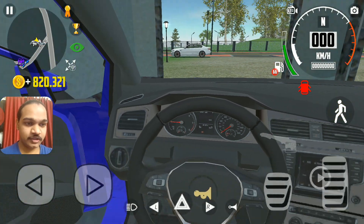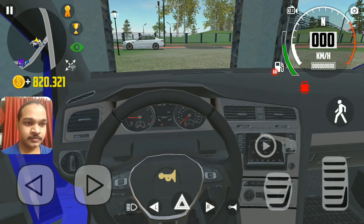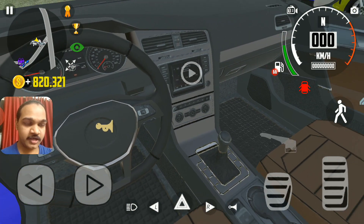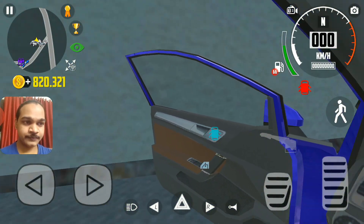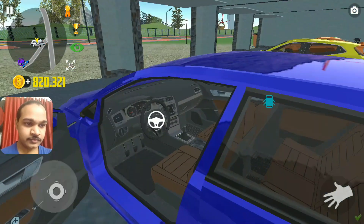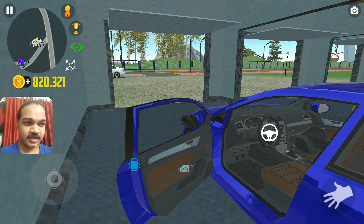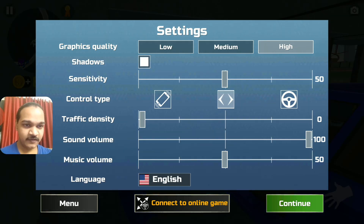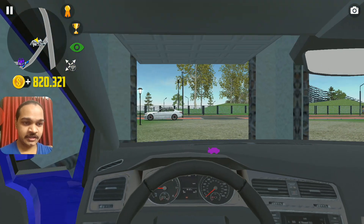Look at this interior — it has a Volkswagen digital speedometer and RPM. It has a DSG automatic gearbox, a cup holder, and it's a two-door hatchback car. It has a rear seat but it doesn't have doors. I'm gonna set the traffic density higher — let's do it.